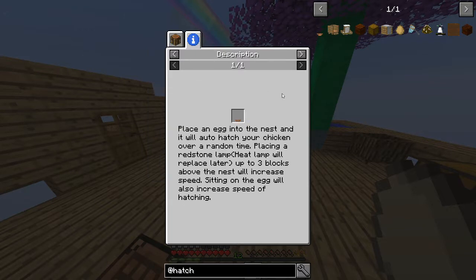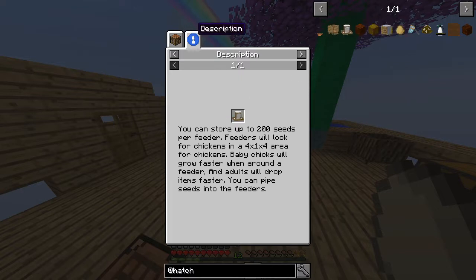Place an egg into the nest and it will auto-hatch your chicken over a random time. Place a redstone lamp — heat lamp will replace later — up to three blocks above the nest will increase the speed. Sitting on the egg will also increase the speed of hatching. Chicken feeder: you can store up to 200 seeds per feeder. Feeders will look for chickens in a 4x1x4 area. Baby chickens will grow faster when around the feeder, and adults will drop items faster. You can pipe seeds into the feeders.